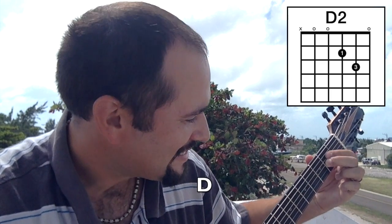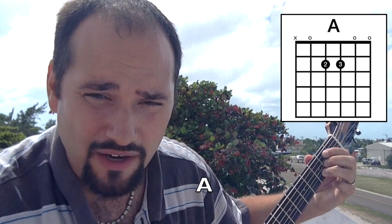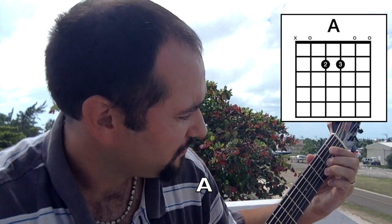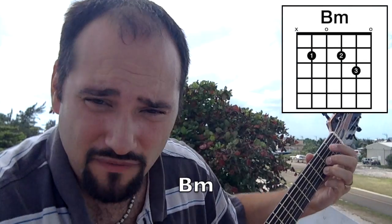D2 to A2. Let's put that ring finger back down. We're going to go to B minor. Is this a cheater way of playing the B minor? It's like the D2, but you're putting the first finger down here.